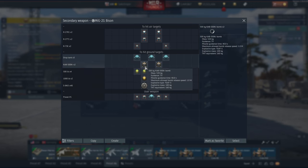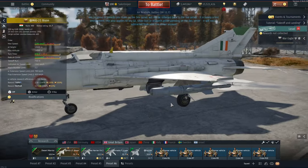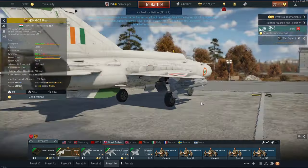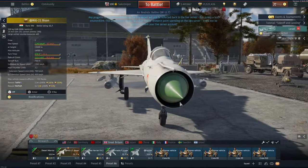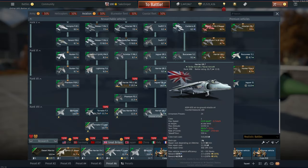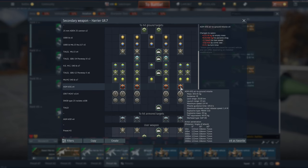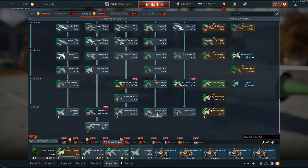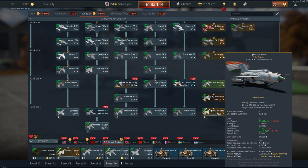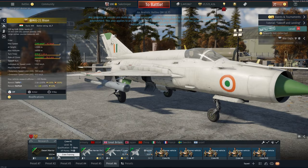We also get the KAB-500KR - these are TV-guided bombs. Why you'd want to use this over the Harrier GR7 which gets AGM-65Gs I'm not sure, especially since the Harrier has been put up to 12.0 in ground. I don't really know why you'd go ground attacking in the MiG-21 anyway, but let's take it into a test flight.